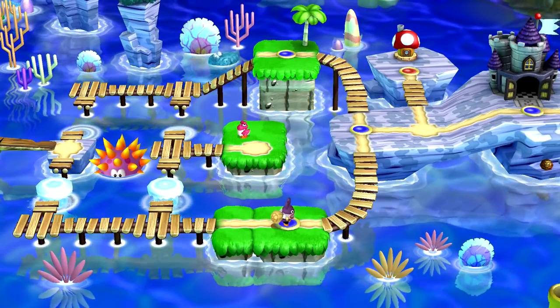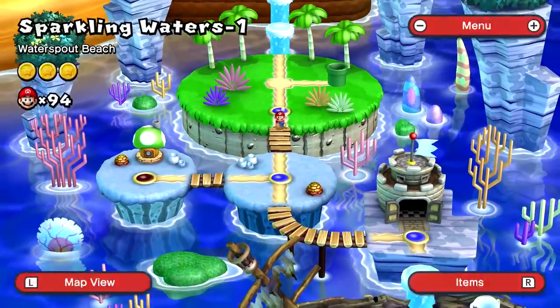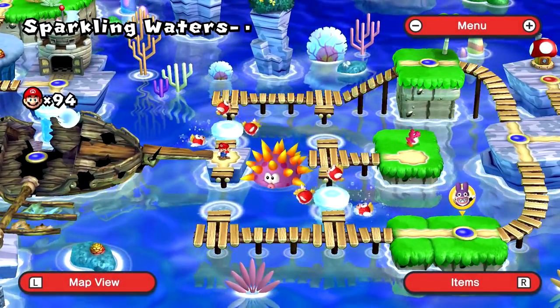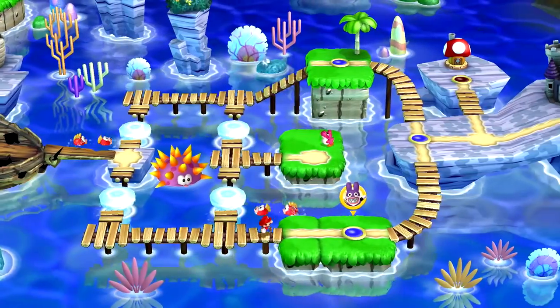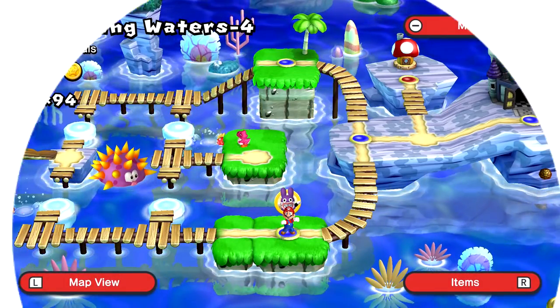Nabbit's way over there, which is kind of a pain because I've got to dodge a bunch of stuff. Me dying a couple of times means I don't have my power-ups right now, so I'm going to have to be careful. This really shouldn't be too bad as long as I'm not bad at timing things. There we go, we did it! Let me grab the mushroom - that's really all I need for this.